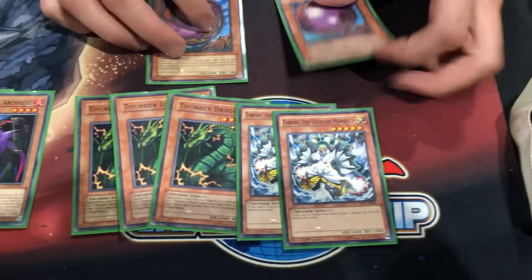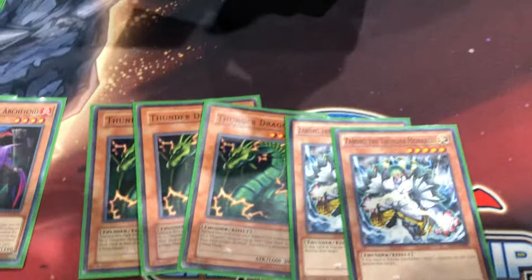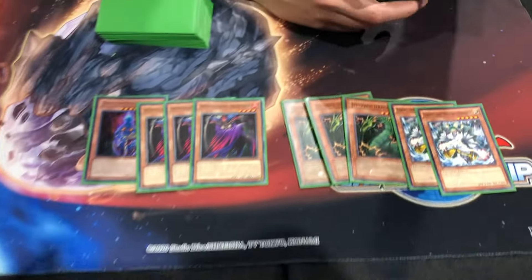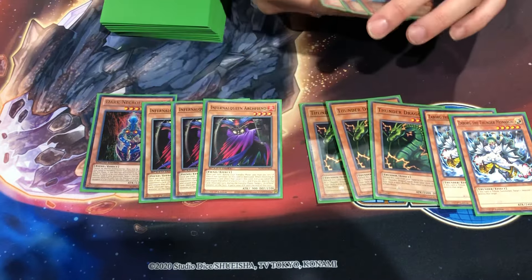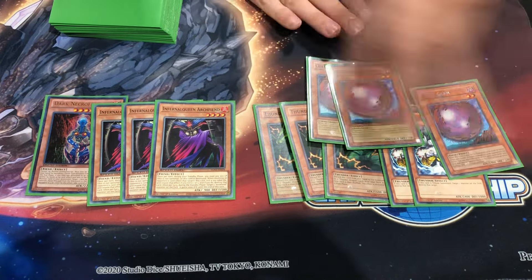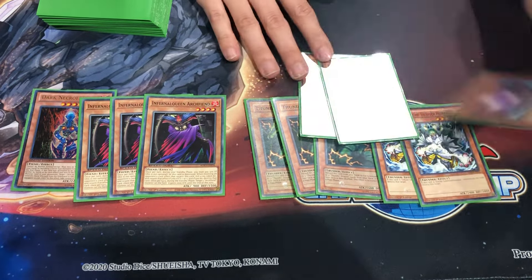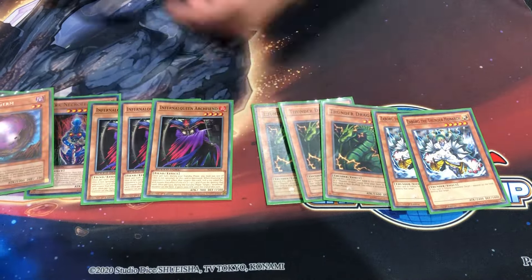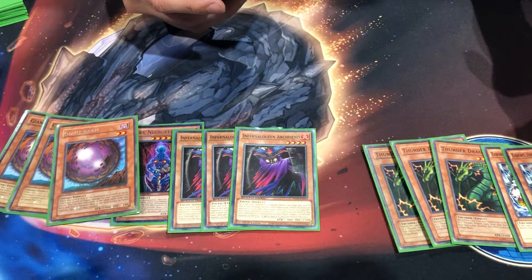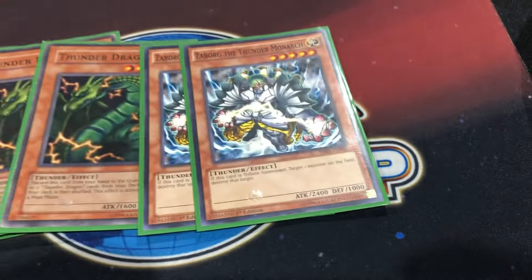When they destroy my Giant Germ, I get 2 more Giant Germs — now I have fodder I can tribute for Zaborg. The reason Chaos Turbo is good in GOAT Format is because they use Spies to thin the deck, but Giant Germ is better at thinning than Spies. When one goes, two get out. With Spy, you only take out one card. That's why I play Giant Germs and don't play Spy at all. And then you have tribute fodder to destroy set face-downs — this actually won me a game. It's kind of like the Caius of GOAT Format, but it only destroys monsters.